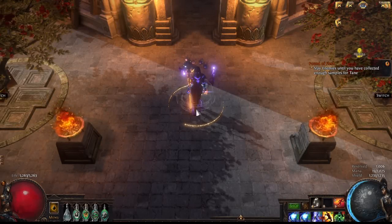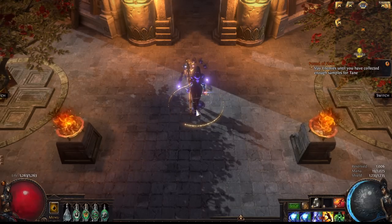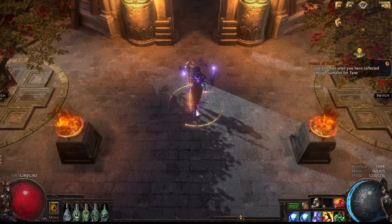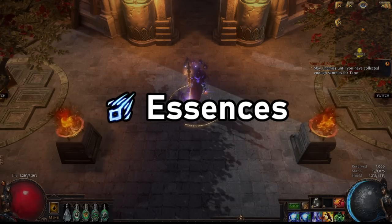Hello, Telvani here, and today I am happy to bring you my first map science and atlas strategy video of 3.19 Lake of Calandra. With the overwhelming nerfs to loot and juiced mapping, I figured we'd start out with something kind of low-key. This brings us to the first league mechanic we will be testing: essences. I've heard a lot of good things about essences this league, as they have guaranteed loot and aren't really affected by the nerfs to quantity that other league mechanics suffer from.